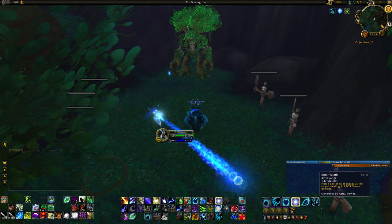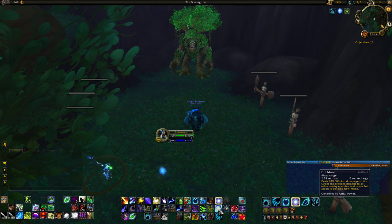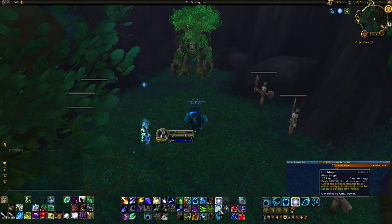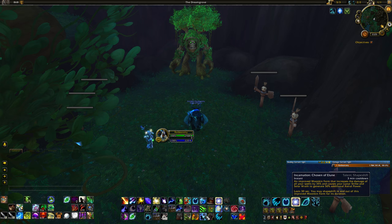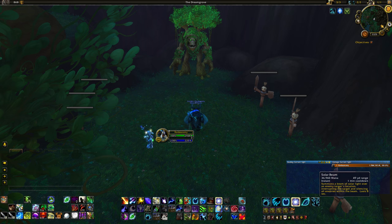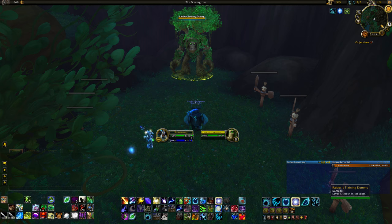For the opener, you'll be pre-potting and then pre-casting Solar Wrath. If you happen to be on New Moon, cast it as well before you put your dots on — it's a very quick cast and gets that charge out of the way before you apply dots so you don't have to worry about dot duration during your cooldown. Then pop Incarnation or Celestial Alignment, use your two Moon spells — Half Moon and Full Moon — then Star Surge, and use your Empowerments from there.